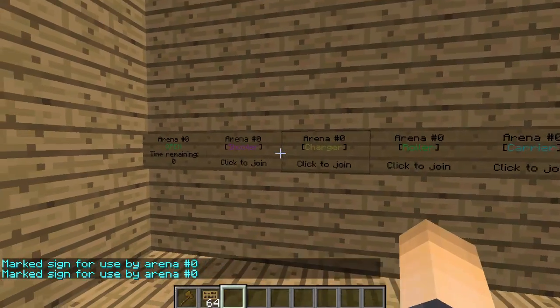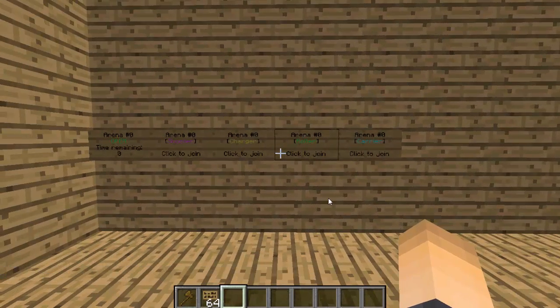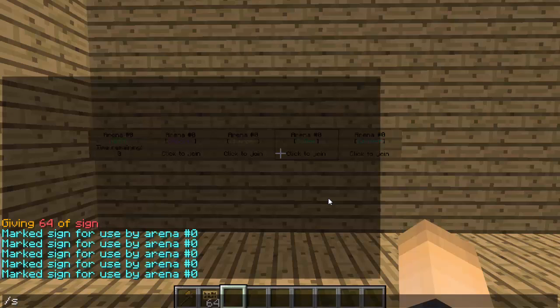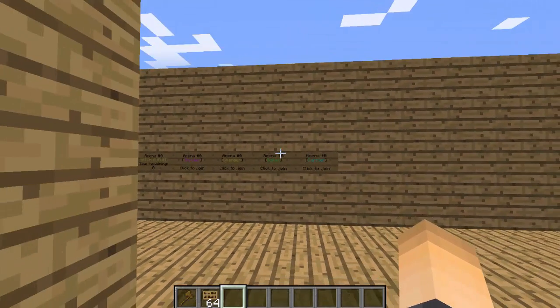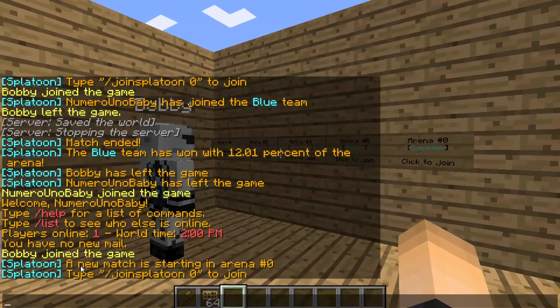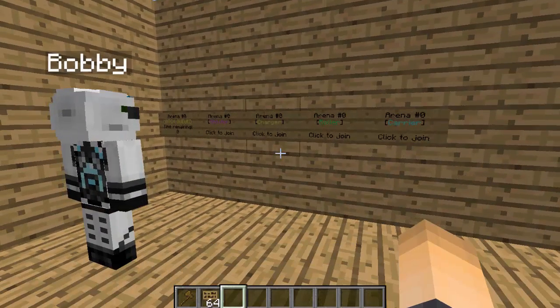There we go — all four class signs are set up. Players can click to join as whatever class they want, which is pretty cool. There's one more thing: we have to create the match inside the game. Type slash splat match create and then the arena number. The match is now queued and players can join — either with that command or by right-clicking a class sign to join as that class. I hopped back on my server and Bobby joined, and the announcement went off.